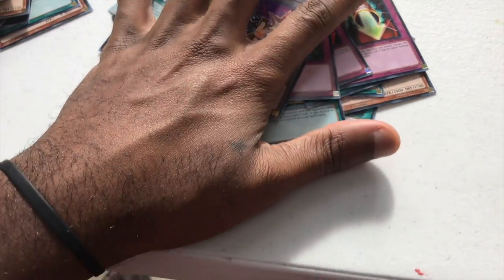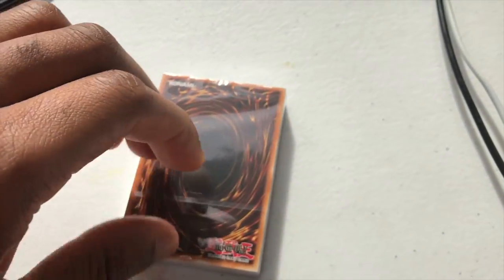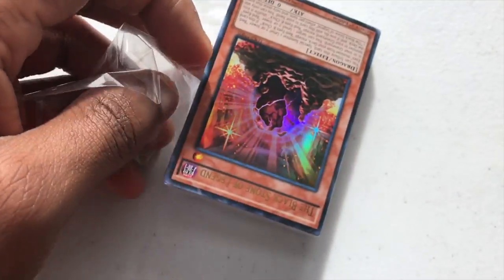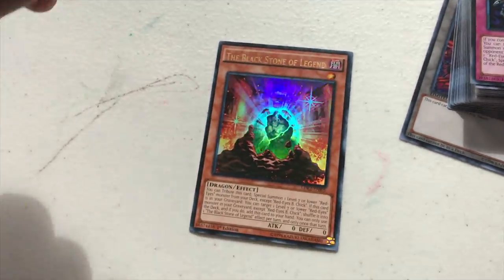So that's the Yugi pile. Let's move on to the Joey Wheeler deck. Last one. The Blackstone of Legend.